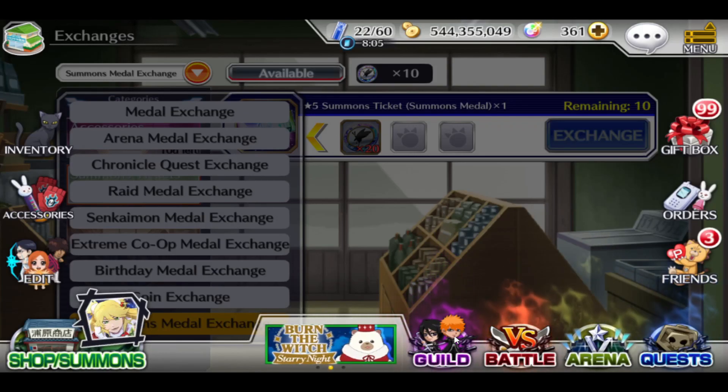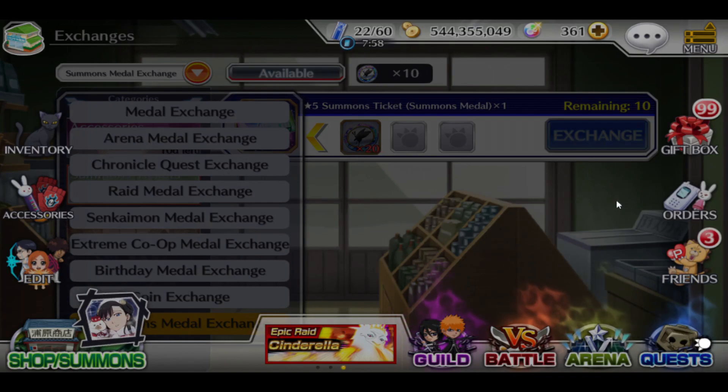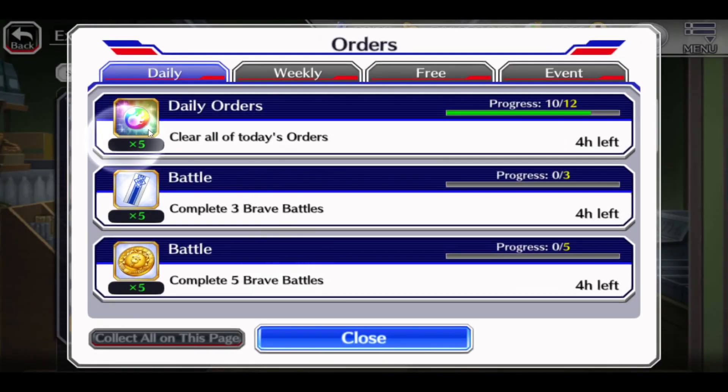Guild Quests — every day do your guild quests if you're in a guild, because that's another chance to get orbs. Every day, clear your orders — you get 5 orbs every day if you do everything correctly.